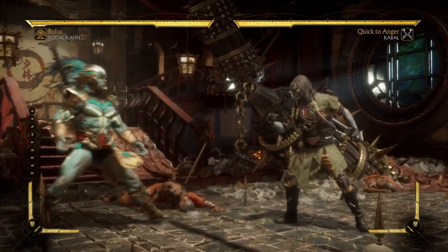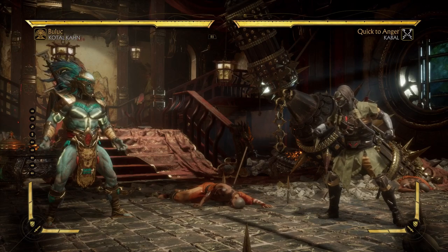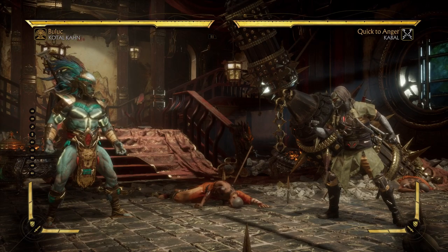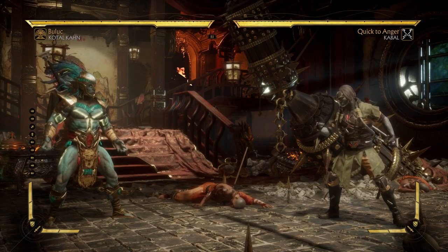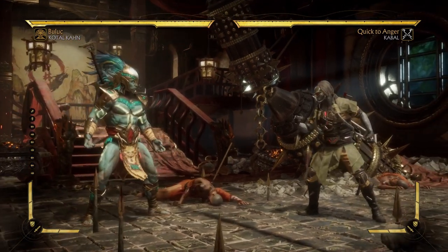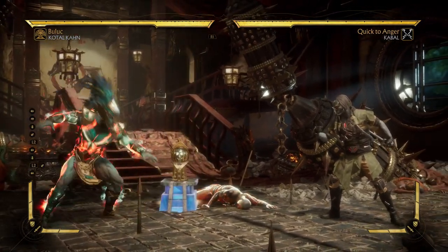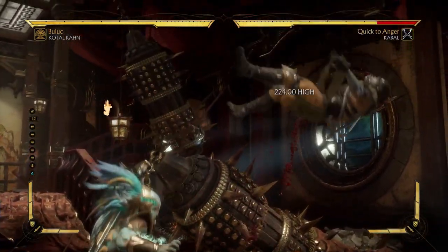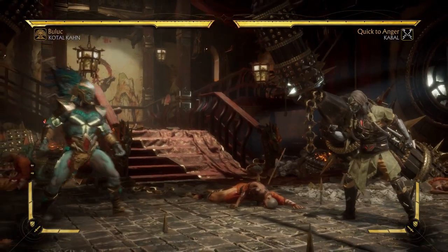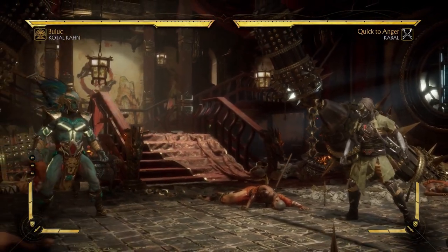Kotal Khan has all these cool Totems, basically the same ones as he had in MKX. He has one extra which is the Meter Drain — or Meter Gain, whatever, it affects his meter. And they chose to give him the shittiest one, which is the Blood Totem. I always thought, wouldn't it be cool to have the Damage Totem? The Damage Totem was the best in MKX. The Damage Totem is here, and let me tell you, this Damage Totem is fucking sick.